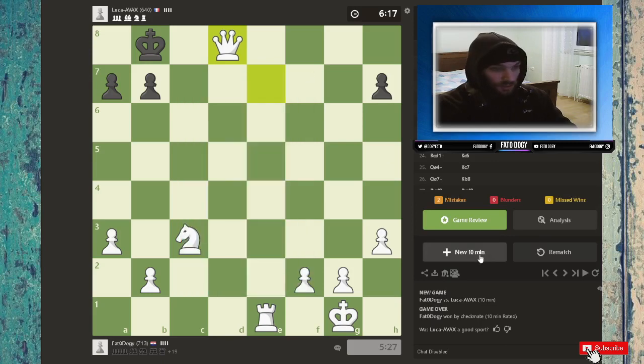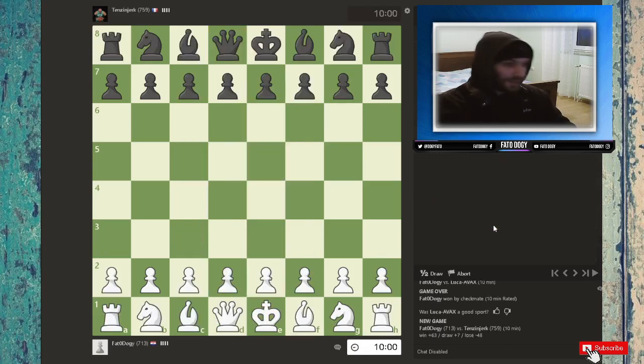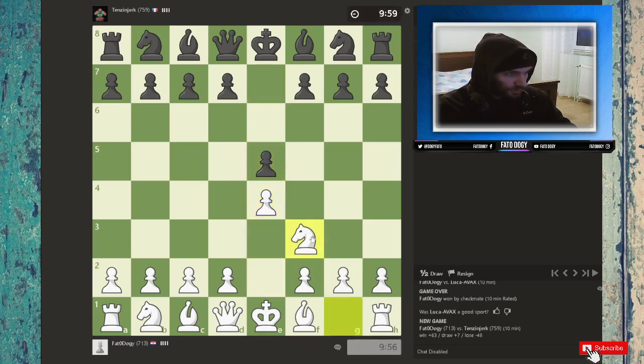That was an interesting game. Let's go for another one — again white pieces. We're at 700 rating, not 300 anymore! I always do e4 and knight f3, that's my foolproof plan. Now what do I do here?